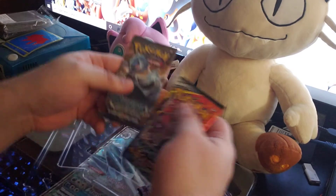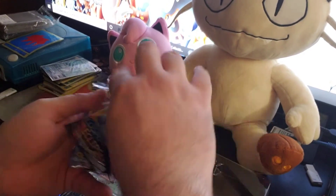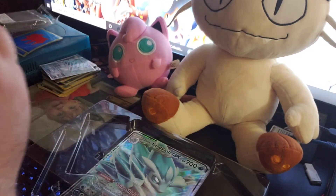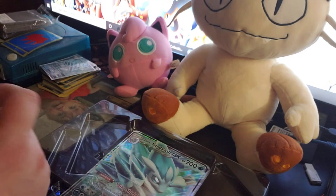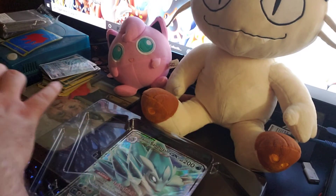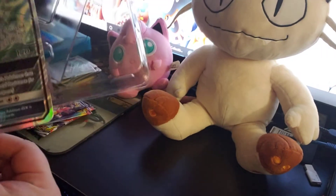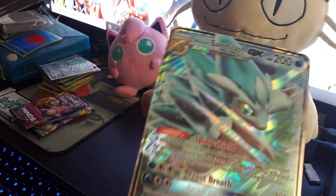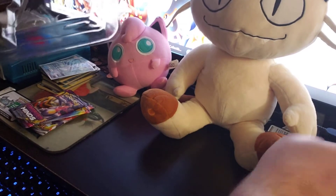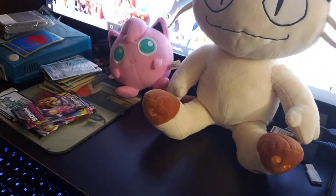And the packs we got here are Steam Siege, Cosmic Eclipse, and Unified Minds. I can't really remember off the top of my head if there was anything in Steam Siege that I was really looking for. So we'll just get those boxes out. Nice oversized card there, I'll set that aside. And we got the Pikachu one, which we'll open as well. We'll go ahead and get those packs ready.